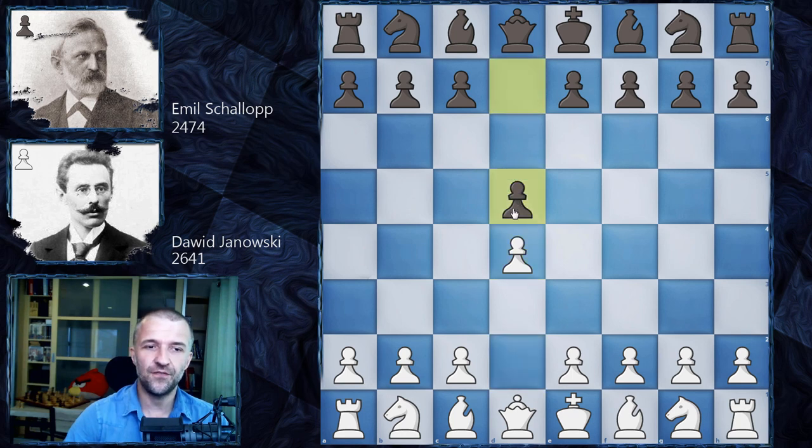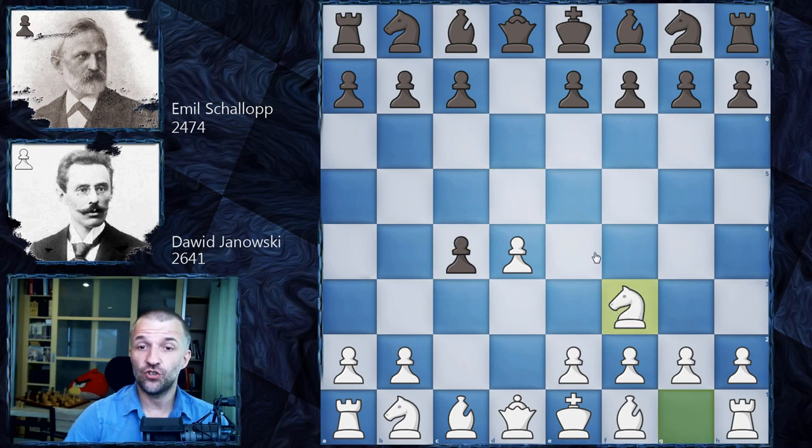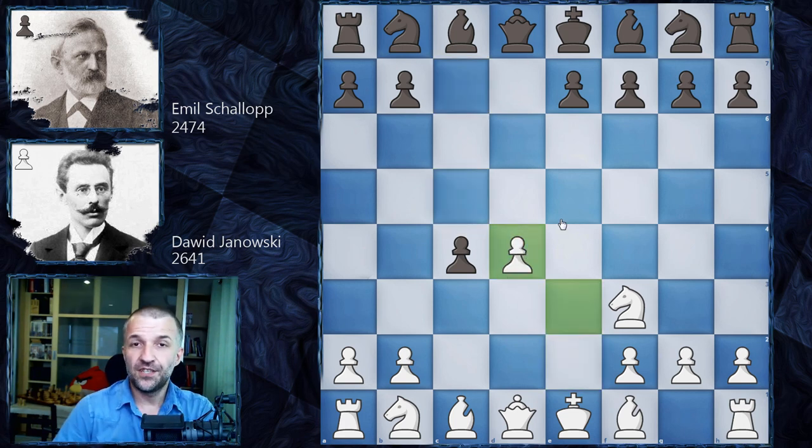On the board we have d4 by Yanowski, d5, c4, d takes on c4 — that means we have the Queen's Gambit Accepted. Now Knight f3, and the most popular answer is Knight f6, also a6 preparing b5, which leads to a sharp variation. However, we have another variation: the Gunsberg Defense with c5, already attacking the central pawn. We have e3, c takes on d4, e takes on d4.